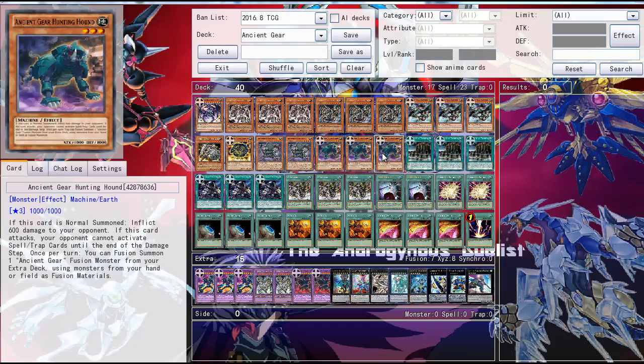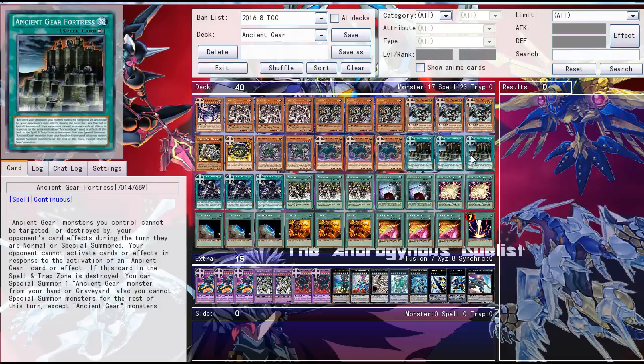Then three Geargiagear Hunting Count — of course the main way to fusion summon in this deck and extra burn damage as well. Then three Ancient Gear Fortress. Ancient Gear monsters you summon cannot be destroyed by card effects or targeted that turn.